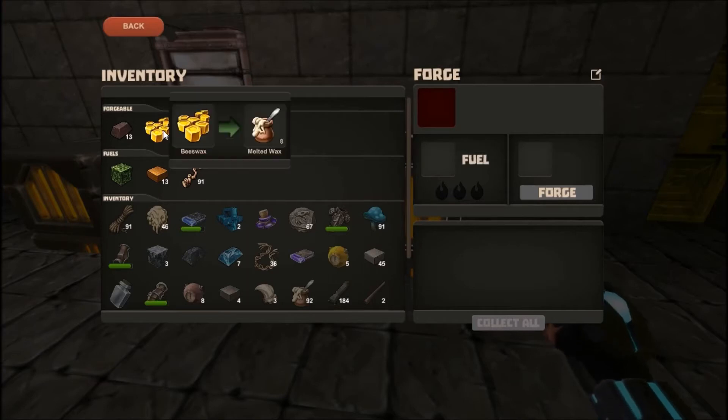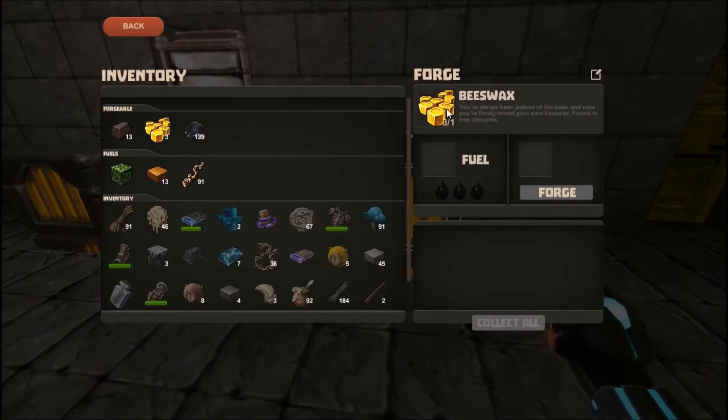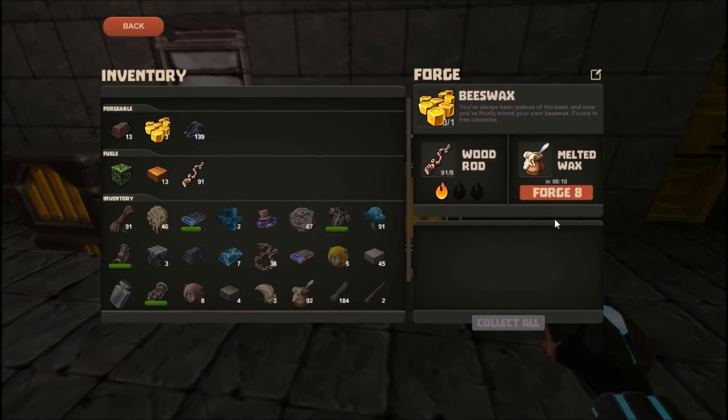I use coal, which is usually one. I haven't got any, so I'm just going to use some wood. And it takes 10 seconds.